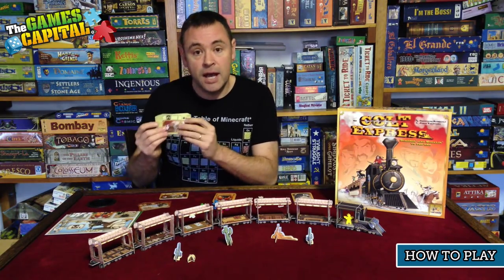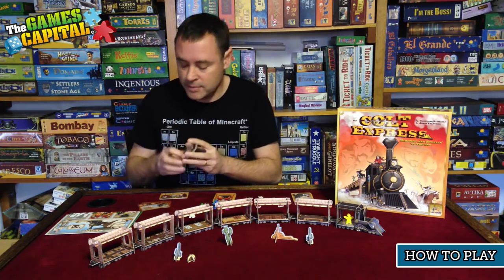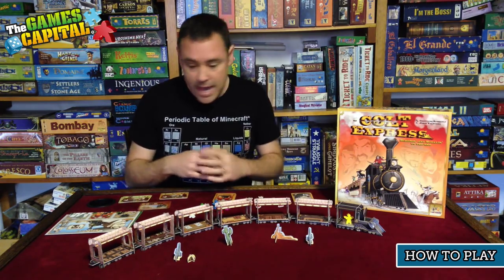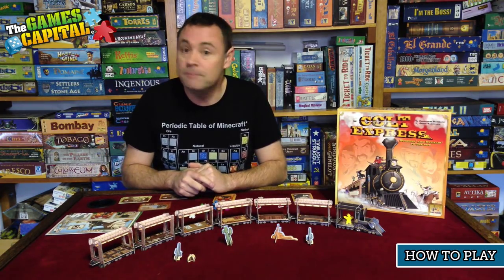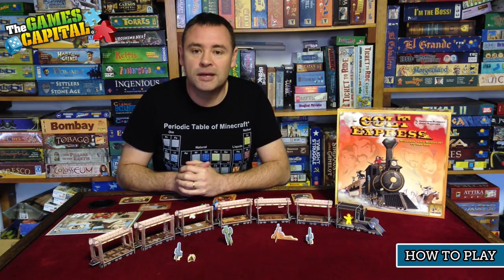Each player also has an individual player board which outlines what their character is and a special ability that character has. There are also round cards which determine what happens during each round of the game — a couple of different decks of those. That's basically it — quite a visually amazing game. But how do you play? Let's have a look.